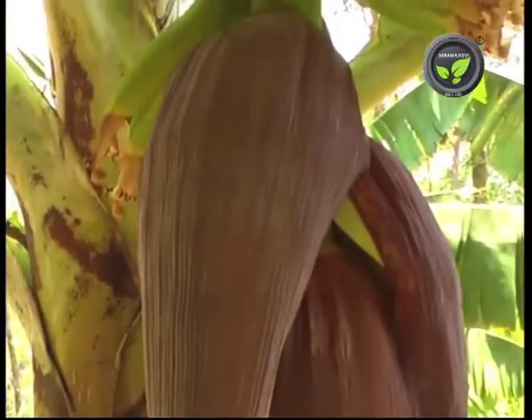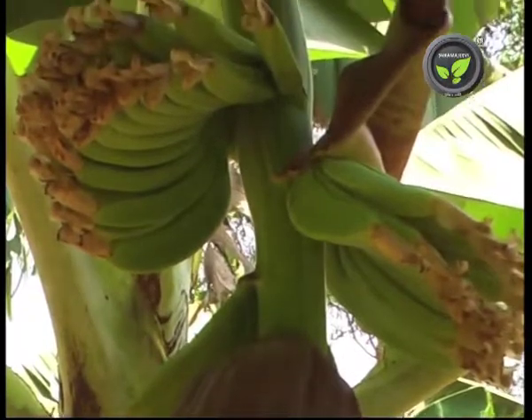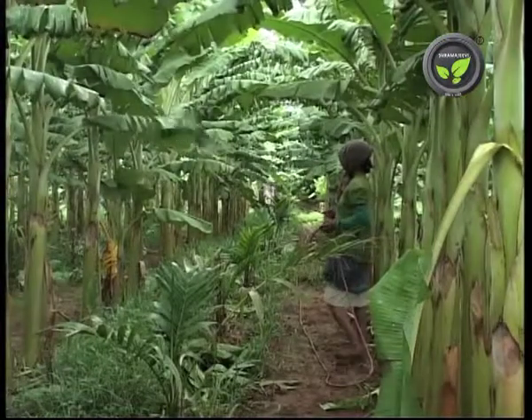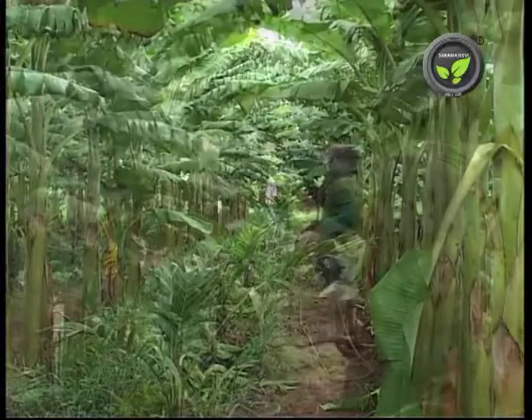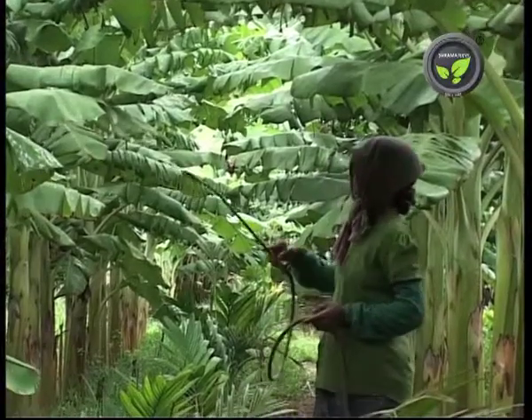Note that the phosphorus dose completes before the fourth month. No nitrogen is given after flowering. Later on, supply any nutrient by foliar spray if necessary. These recommendations apply for both Yalaki and Robusta varieties of banana.